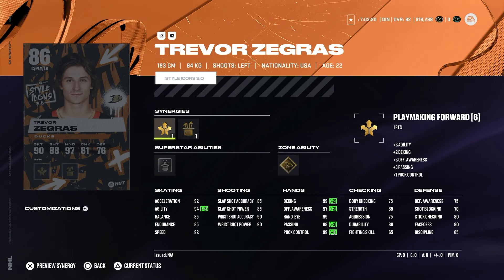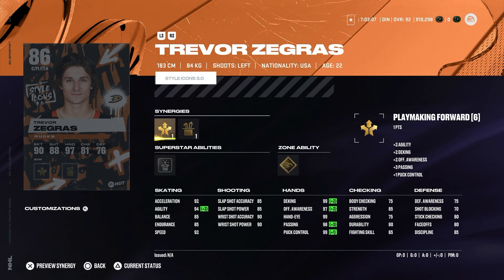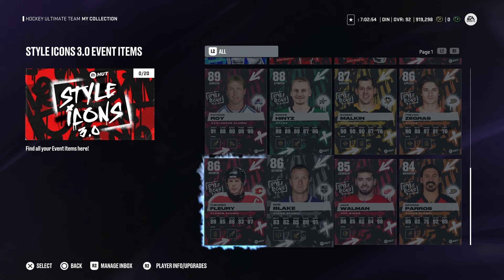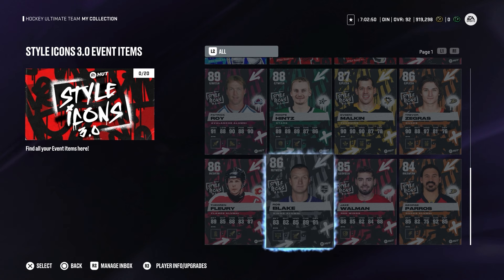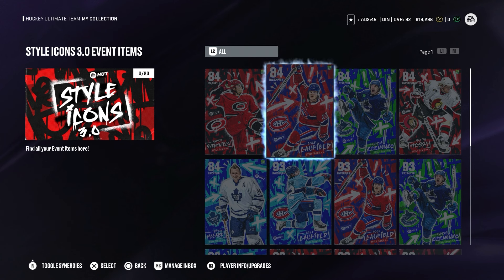We also have Trevor Zegras at 86 overall, so his X-factor card is finally going up as well. Playmaking forward and dangle boost with superstar ability — it's tricky — and zone ability is skilled up. Nothing really special about the card; I'd still probably say go grab his X-factor instead. We also have George Paris, Jake Wallman, Rob Blake, and Fleury. I believe week 2 will be better for the standard cards, but I think the MSPs in general are really good this week.